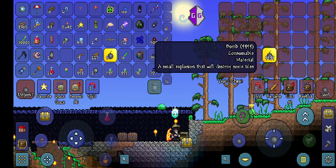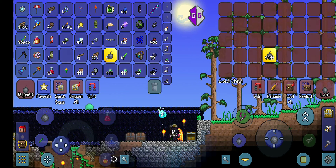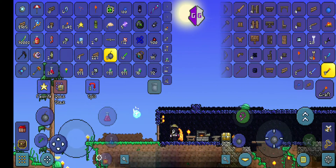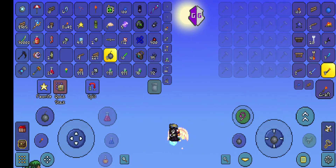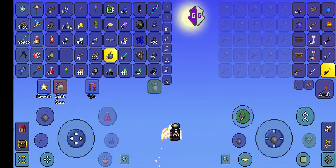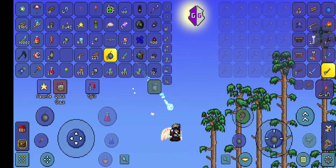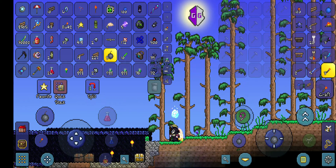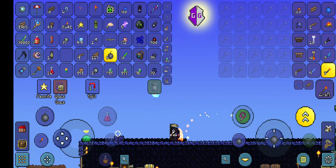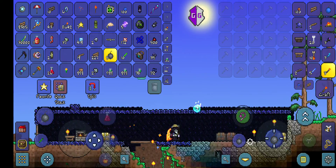You can also use Game Guardian for things like flying in games where you're not supposed to fly — you can change your Y value to stay in one place so you can walk across the air. You can also use Lua scripts to cheat in Roblox and give yourself a bunch of money in some games. I'll probably make some more videos about Game Guardian later, but that's all for today — have a great day!